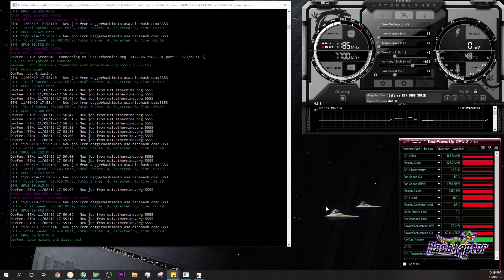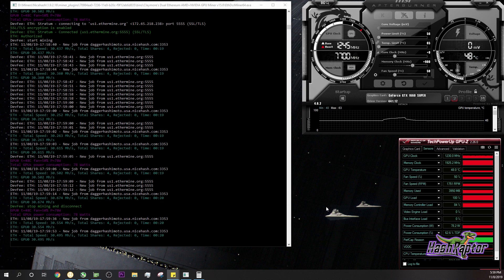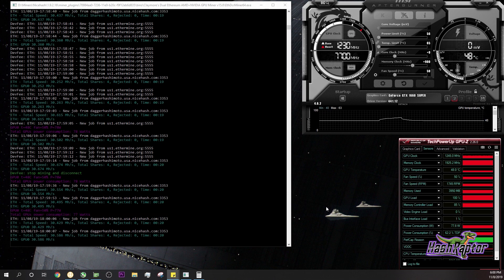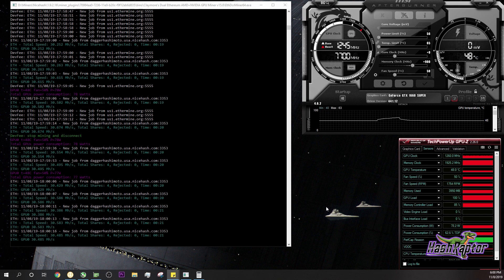I've got some ideas beyond just testing other algorithms — I'm thinking of building a rig with the 1060, the 1660 vanilla, the Super, the 1660 Ti, and maybe a 1070, and putting them all head to head mining at the same time on the same system. That might be fun to look at. But that'll wrap this up for today guys — this was a bunch of fun. I'm hoping this card does well on the other algorithms too. Stay tuned for an upcoming video — see you in the next one, Raptors, take care, bye bye.